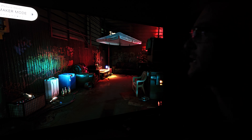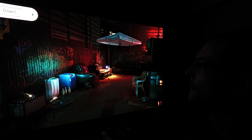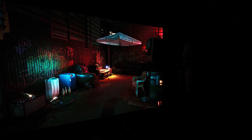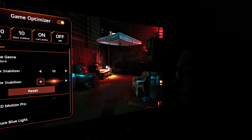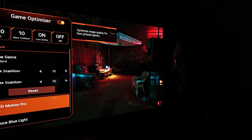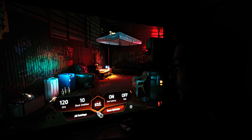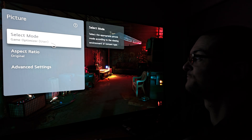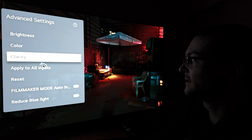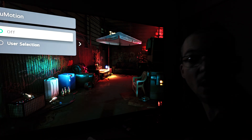So here is filmmaker mode and game optimizer mode — this one has black frame insertion. This is with black frame insertion, which is a very big deal. This is using OLED motion pro high on the LG C1. I'm comparing that without black frame insertion. In filmmaker mode, under clarity, you can see there is no black frame insertion — motion is off.